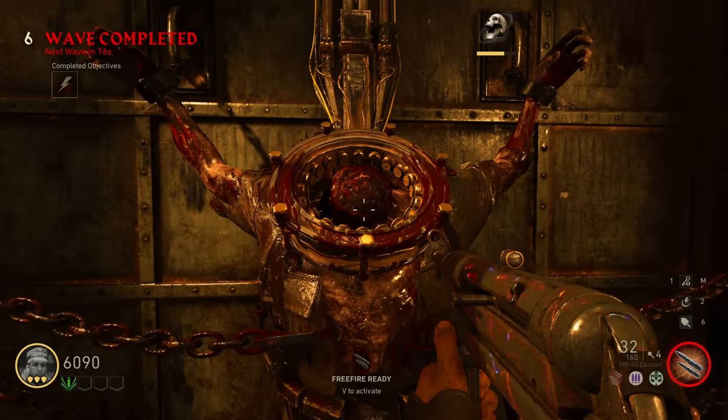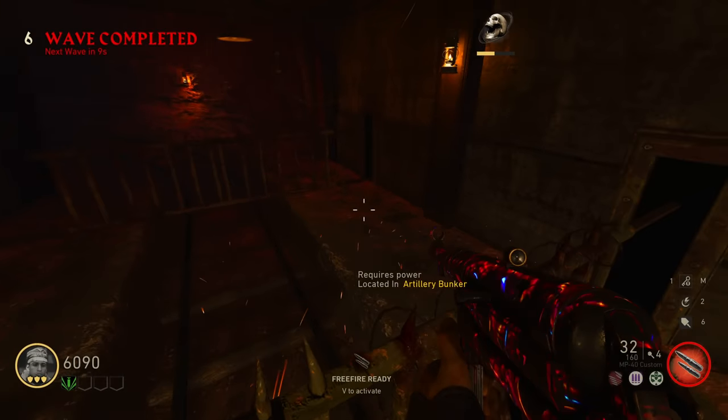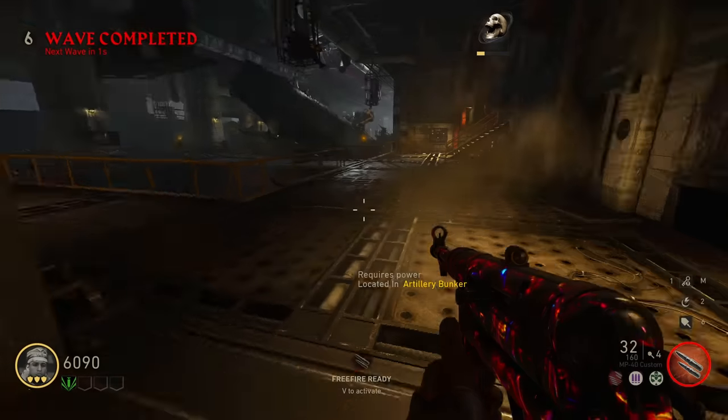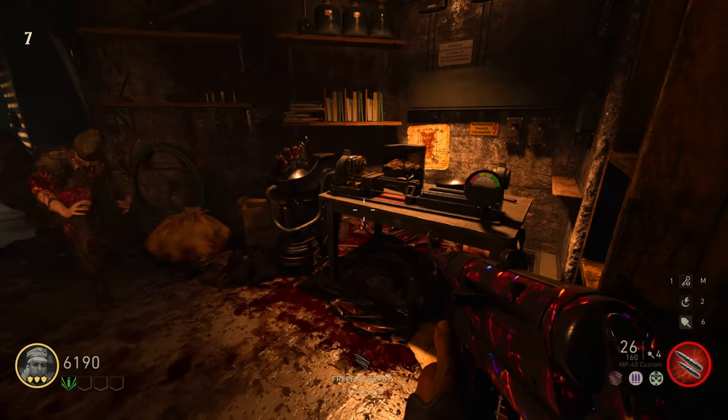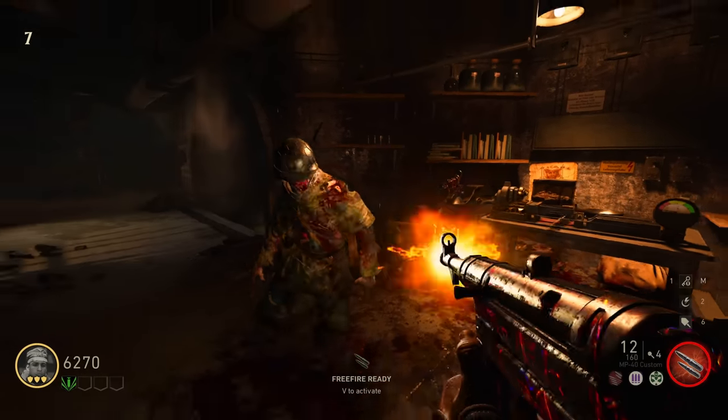What on earth is this? Still requires power - huh, interesting, because we already turned power on. Maybe there are two power switches. We've got some kind of a Pack-A-Punch machine - and there's like a battery thing next to it.